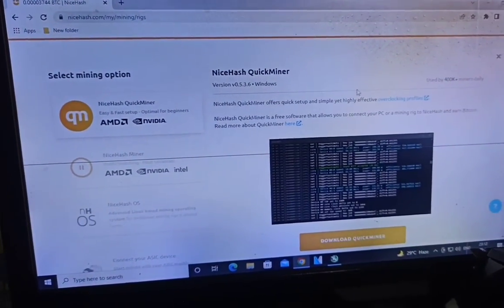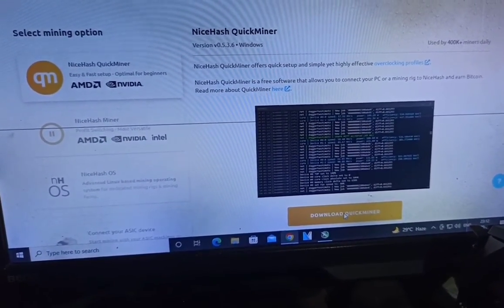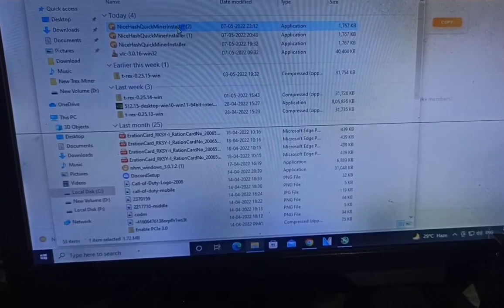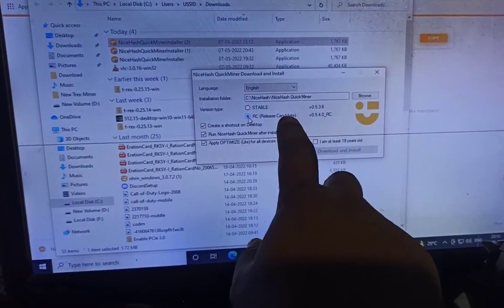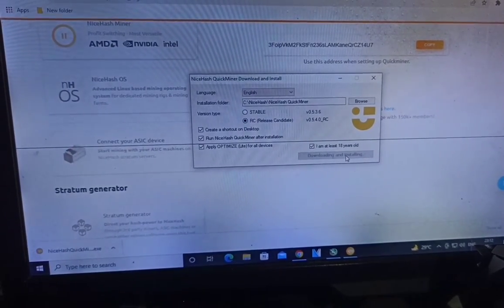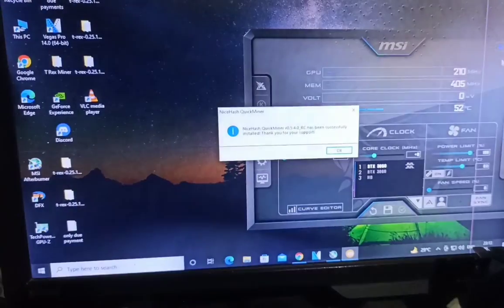Here we can see NiceHash and how to download the NiceHash Quick Miner. Just click on it and download the Quick Miner. This is my wallet ID and here is where I downloaded it. You need to select the RC mode, not the stable mode — download and install the RC mode.